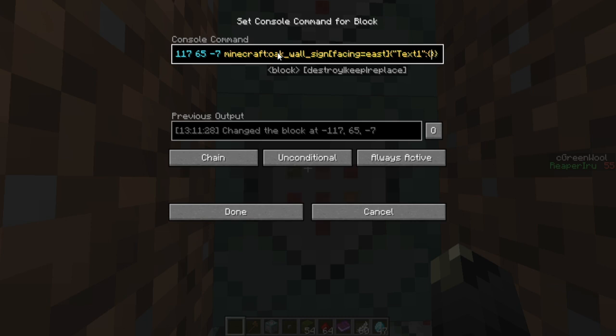Now for the JSON on the sign — this is really hard. For signs specifically, you must add single quotation marks around the JSON, which makes it messy. For text1 (first line), do your text element with 'green wool' in aqua color. For text2, use a selector '@p' in cyan for the player name. For text3, use the score element with name and 'c_green_wool' as the objective — give it gold color.